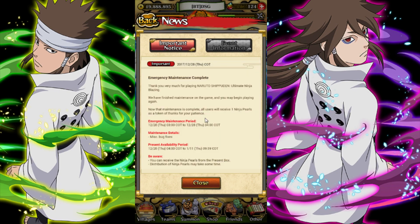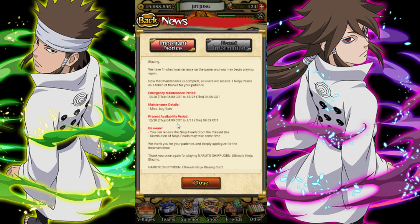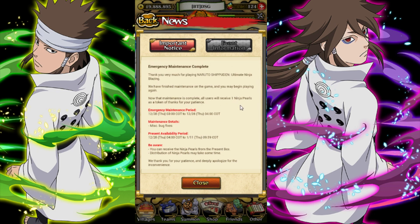Emergency maintenance complete. It says bug fixes, but we did get some other stuff which I'll get into. We got some ninja pro and we got one ninja pearl. Well, it was only about an hour of maintenance, but some other stuff did pop up.